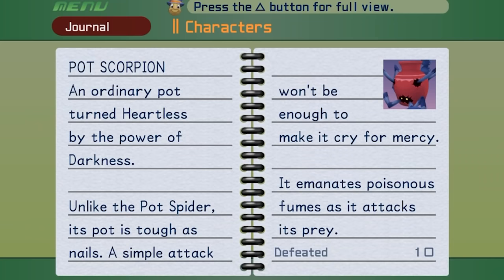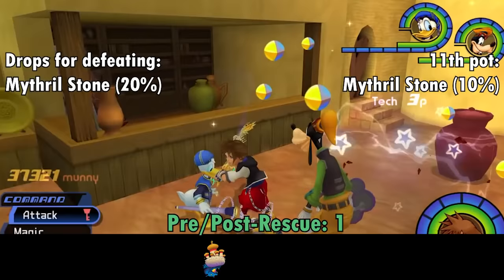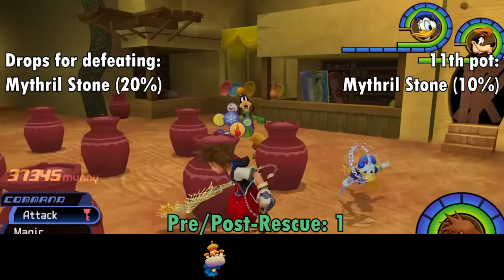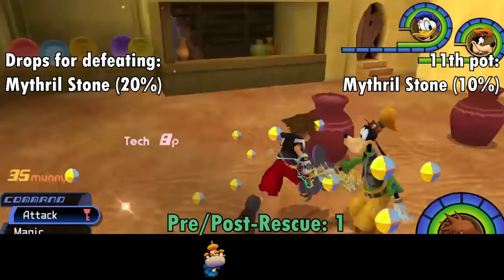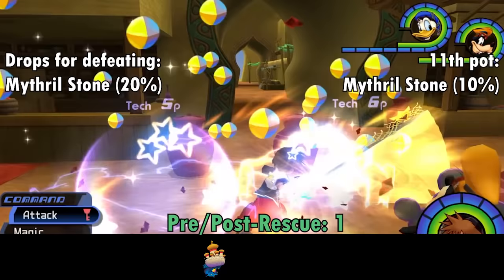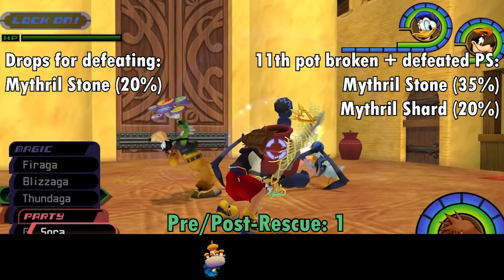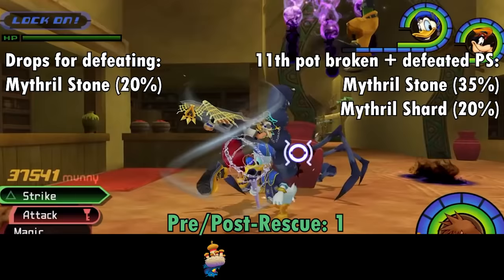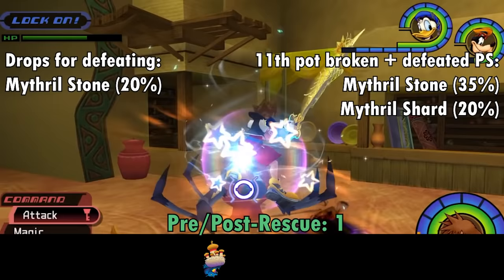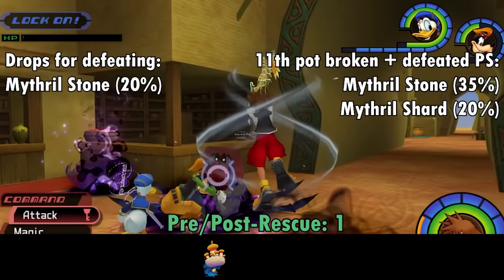Swinging back to Agrabah, we have the Pot Spider's edgy older brother, the Pot Scorpion. The game's single Pot Scorpion always appears in the palace gates — the room will be filled with 11 regular pots and one irregular pot, which is the Scorpion in disguise. Break the 11 pots first to increase the chance of the rare Mithril Stone drop; nudge each pot, and if it moves, it's empty. If it doesn't budge, there's a bug inside. Once engaged, deflect its claw attacks — that's your only opportunity to deal damage. You'll need to successfully deflect it a minimum of three times. The encounter is completely neutered if you throw up Aero, as the Scorpion will gleefully run into it.